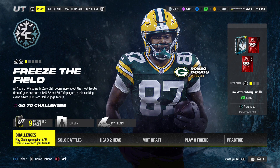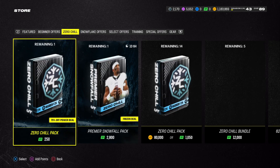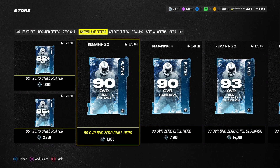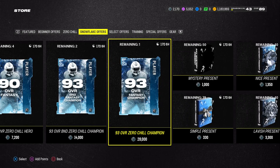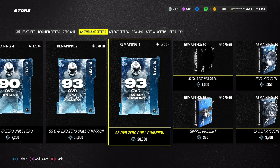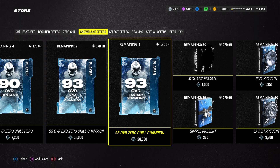If you guys are looking to level up, that is the way you should be doing it - that is the best way. In the process, you're going to earn yourself some snow. What you're going to do with the snow is go to the store. I'm probably going to look to get a 93 bound to the binary or a 93 fantasy pack and probably try to sell them. It would have been nice to get more snow and try to get a 93, because Tyreek Hill is in the pack going for around 1 to 1.5 million. I don't think Tyreek Hill is going to be in the fantasy champions pack because he's an LTD.